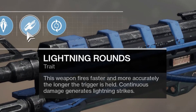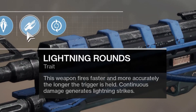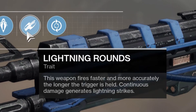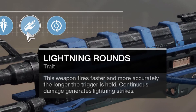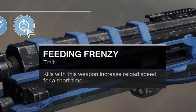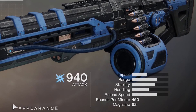Lightning Rounds — now this is the fourth perk, third blue. That is generally what makes exotics super-duper fun, especially in addition with the yellow. This weapon fires faster and more accurately the longer the trigger is held. Continuous damage generates lightning strikes. If any of you have Sweet Business, it is also similar, and also the Suros Regime — both of them: the longer you hold the trigger, the faster the fire rate. But those do not generate lightning strikes. One up on you. Thor's Garden Hose also has Feeding Frenzy, which increases reload speed, which is pretty helpful for machine guns, because reload speed that is high for a machine gun is pretty darned low overall.